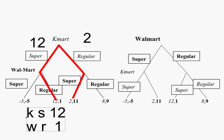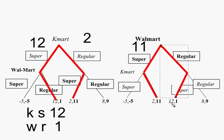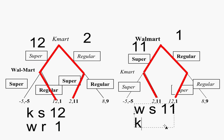Now what happens if Walmart goes first? If Walmart puts in a superstore, Kmart's best response is to put in a regular store because Kmart will earn 2 million instead of losing 5. Walmart ends up earning 11. But if Walmart puts in a regular store, Kmart's best response is to put in a superstore because Kmart would get 12, and Walmart ends up with 1. So what's Walmart's best choice? Our prediction is that Walmart going first will put in the superstore, ending up with 11. Kmart will respond by putting in a regular store and end up getting 2.